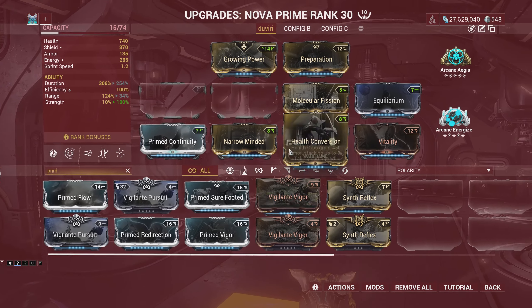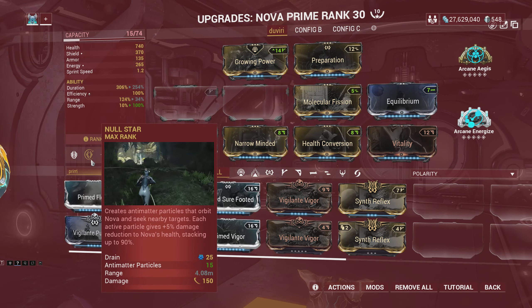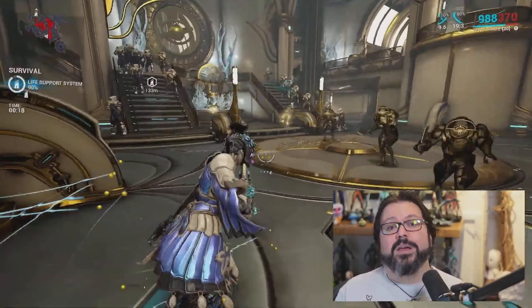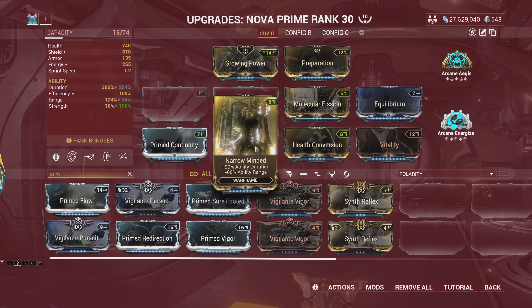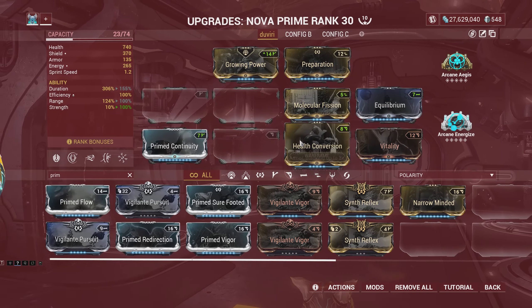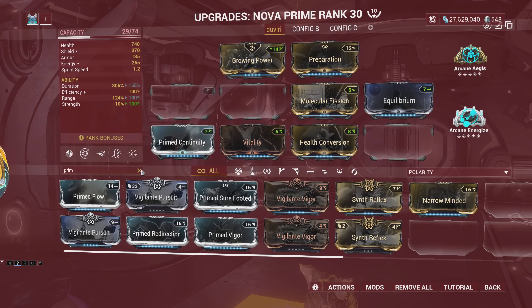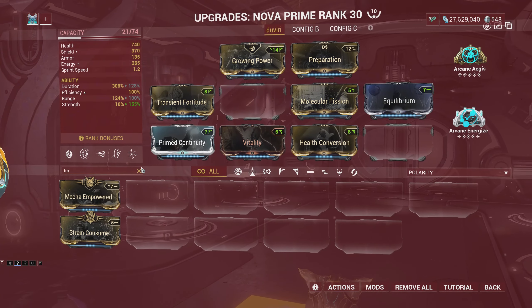Aside from all that survivability and energy efficiency through the Equilibrium effect, Nova will also get a massive buff to her first ability. You can now recast Null Star after the update. With this, you can maximize your damage reduction, and they will also increase the base particle count, which means we can drop some duration mods in our build in favor of new mods.